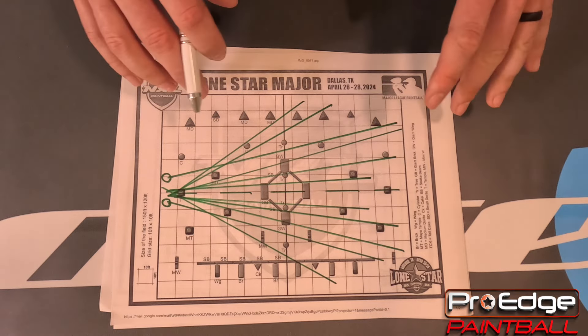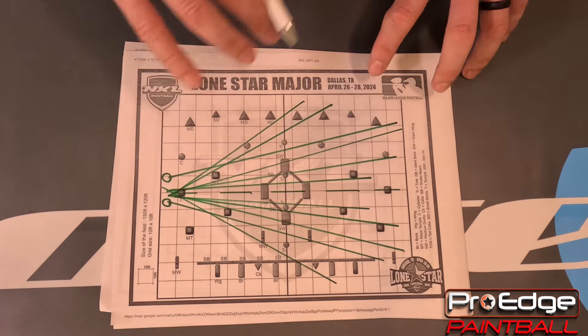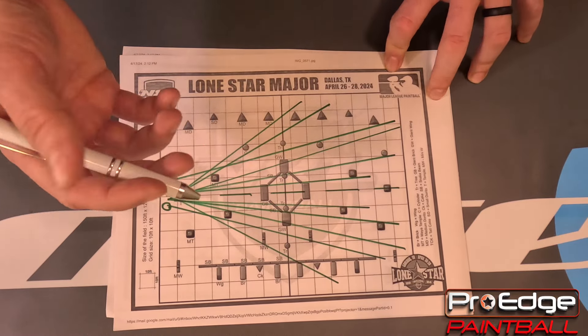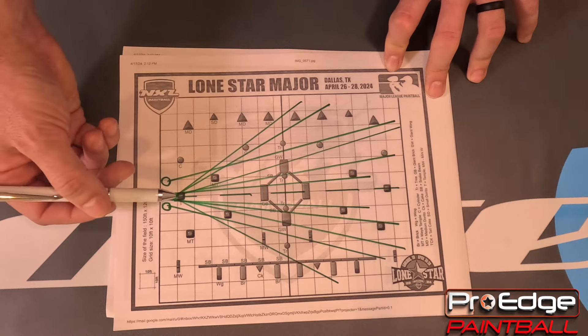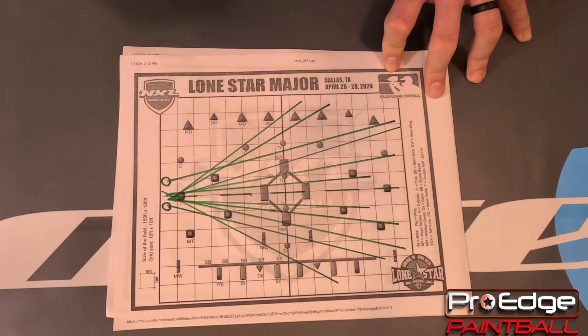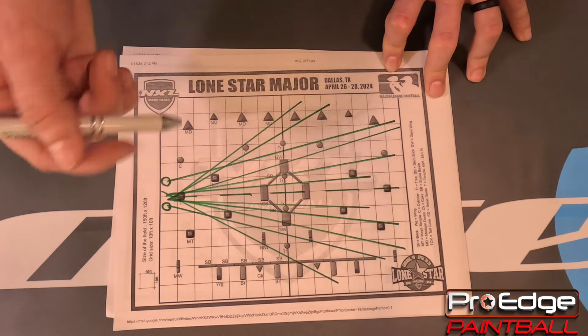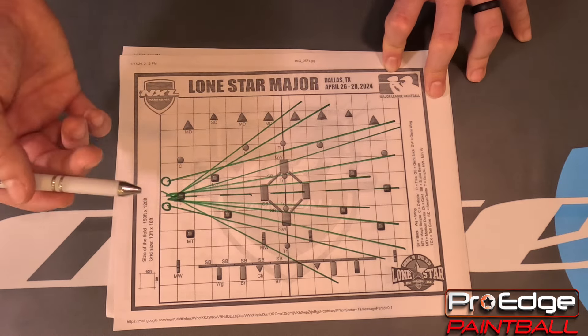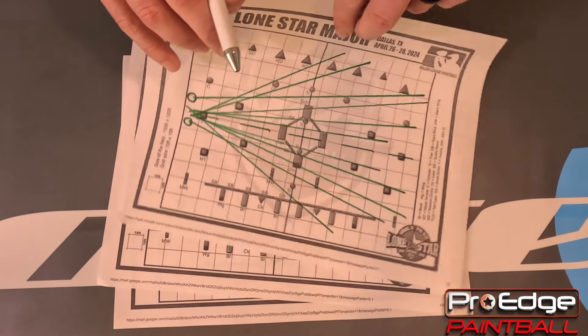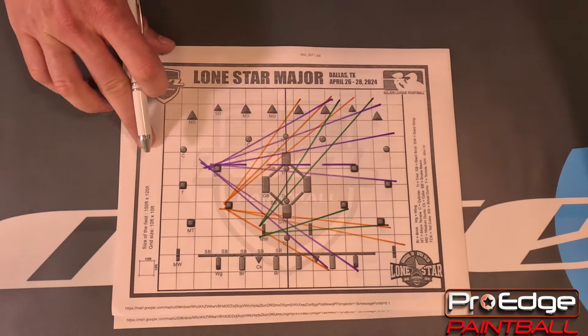Maybe we get to the field and I'm wrong, but from what I'm seeing, whether it's going to be a quick or slow game is going to depend on how many eliminations are happening off the break. Because once that happens, if everyone gets their five alive, there's a lot of open gaps, so it's going to become kind of a stalemate until you start to get sneaky.